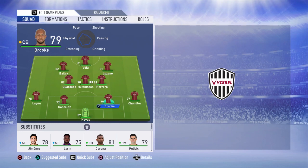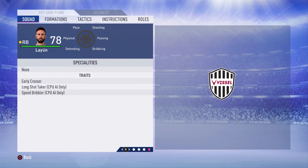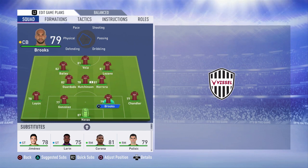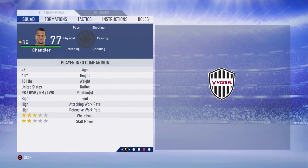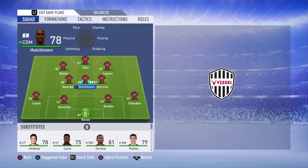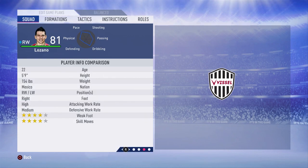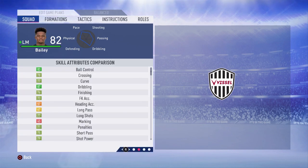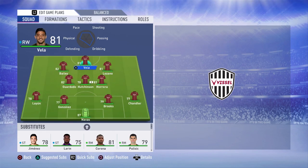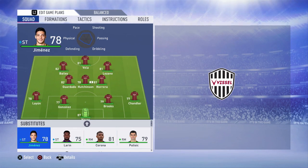In goal we have Keylor Navas. Miguel Layun is in the left back position since we don't have a highly rated left back in CONCACAF — he used to play left back but now plays right back at Fiorentina. The two center backs are John Brooks and Gonzalez, who plays in Italy. At right back we have Timmy Chandler from the US. In midfield, Hector Herrera with Atiba Hutchinson as captain because of his age, and Andres Guardado next to Hutchinson. Up front we have a pretty young front three: El Chucky Lozano, Leon Bailey the Jamaican, and a third forward.